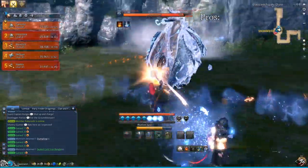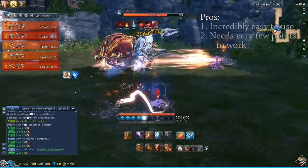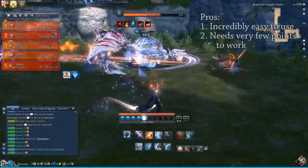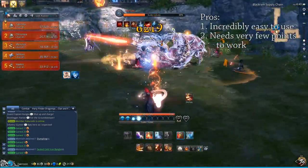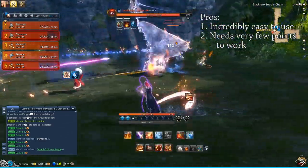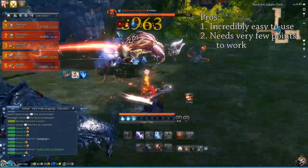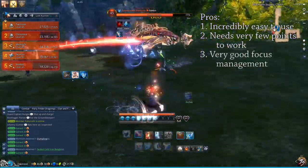The pros and cons of this build. The main point is that it's incredibly easy to use. You don't need to think almost at all — you just press the left mouse button, the right mouse button, and the 1 key. You target an enemy and you just spam these, in any order. You don't need to manage your focus or anything like that.